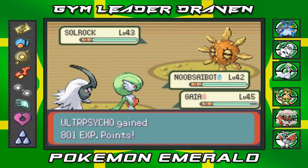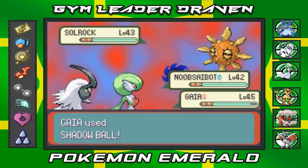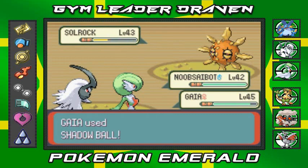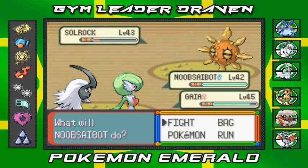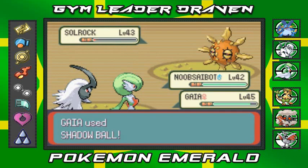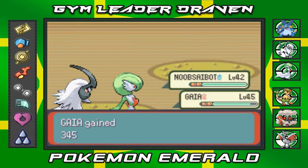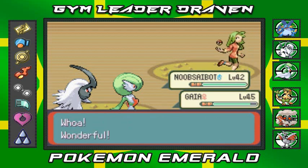Slash attack and Shadow Ball — double-teaming this Slowrock. Light Screen goes up, but Shadow Ball wins out. Soulrock defeated! Everybody's getting experience points. The trainer says she's never met anyone like me before. Yeah, wonderful — let's move on.